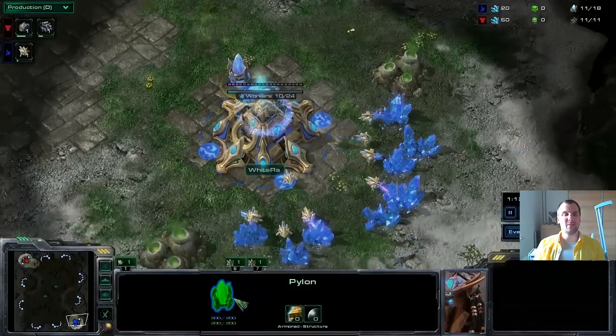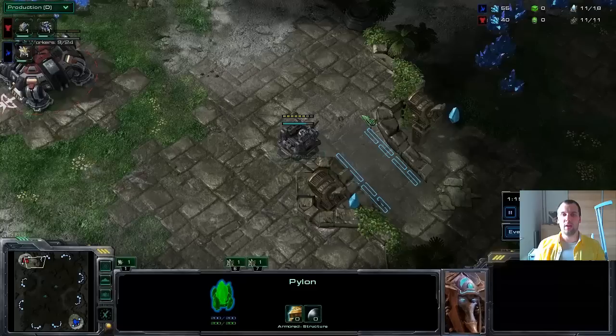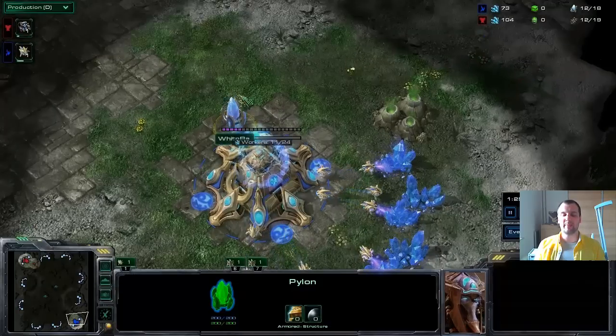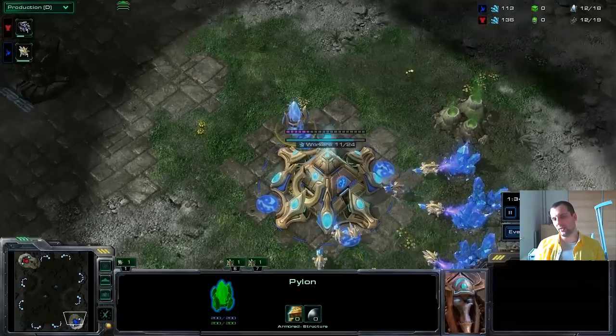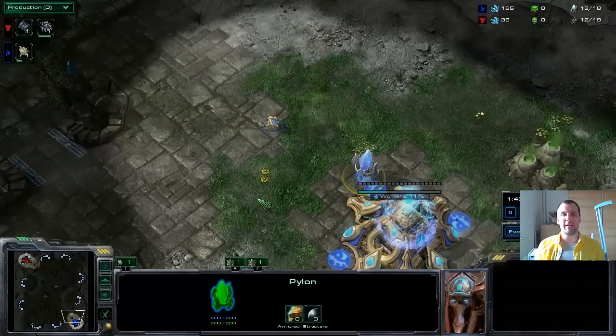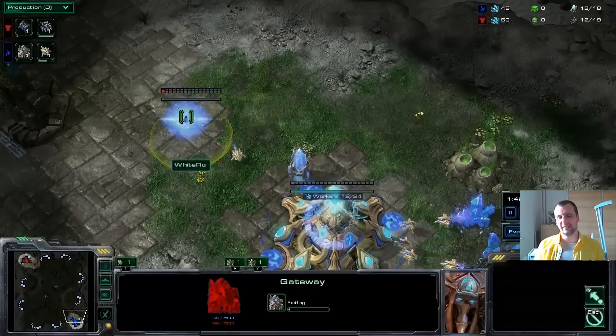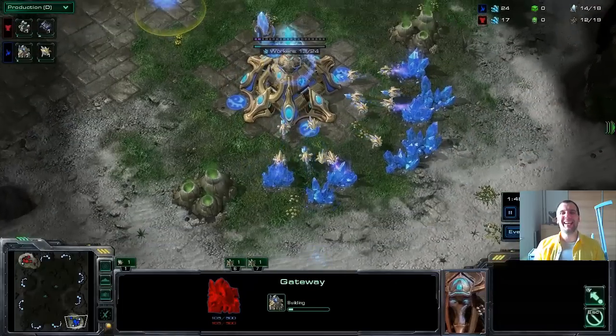We are going to see the standard opening for both of them: a wall off over here with two supply depots and then a barracks, and here we're going to see the close-to-base pylon with the gateway into cybernetics core — that's kind of the standard build. You know that by now, and if you don't, now you do.